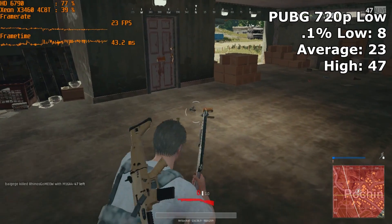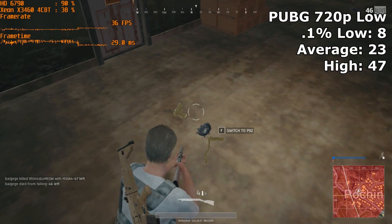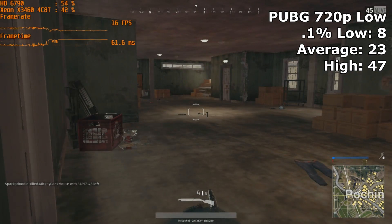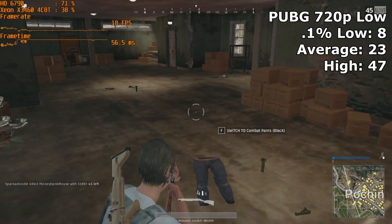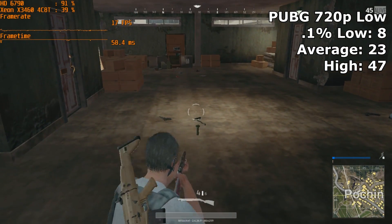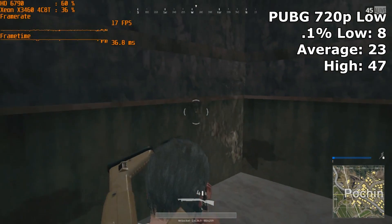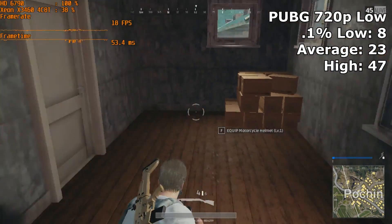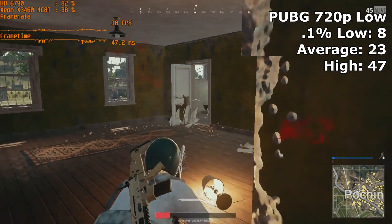The first game that we tested was PlayerUnknown's Battlegrounds. This game is notoriously unforgiving on low-end hardware. The HD6790 struggles in this game even at the lowest settings at 720p. At those settings we got an average of 23 FPS. It's certainly not competitive, as there is noticeable input lag in between key presses and the resulting action, and when in more densely populated areas the frame rates would drop down and occasionally dip down to 8 with additional spikes in frame times. This game would be much more enjoyable on a GPU with more VRAM, as this card was pegged almost the entire time.